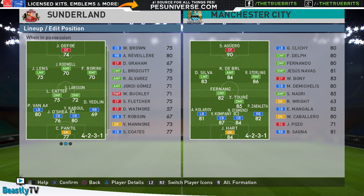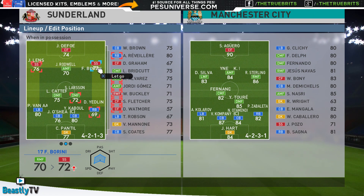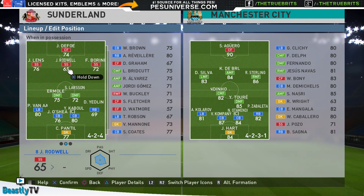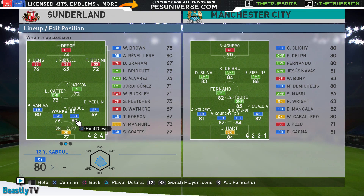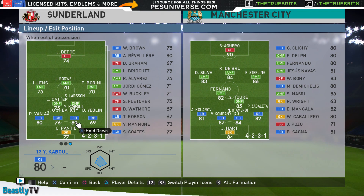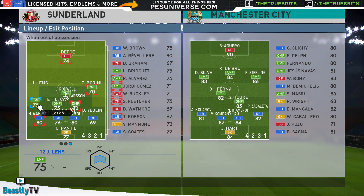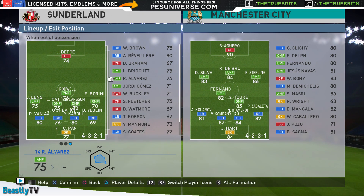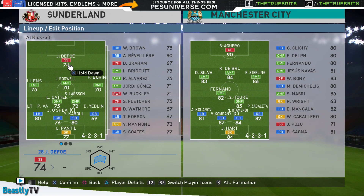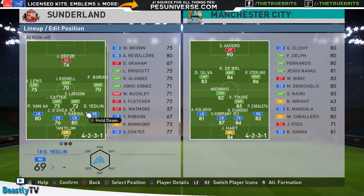So at kickoff, when we're in possession we're going to push players forward. Lens has got some pace so no problem with him playing sort of second striker. Rodwell pushing forward as well. Catamore can stay back. When out of possession we're really going to have to defend - put these players back, defend in numbers, and try to catch Man City on the break. We'll leave Defoe up there obviously.